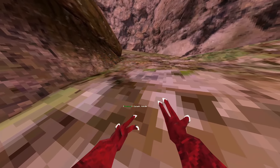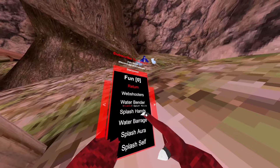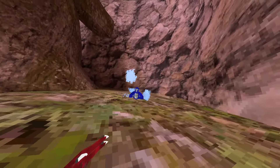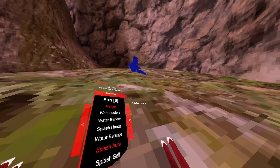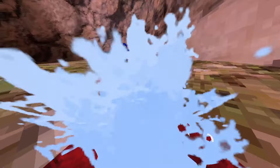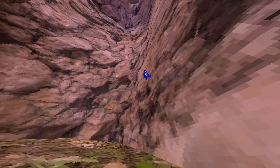Splash hands is basically the same as water bender but not as fast. Water barrage — it looks better on me — it basically spawns splashes around them so it looks like you're a better water bender. Splash aura splashes everyone around you. For splash aura you need to hold your right trigger for it to work.